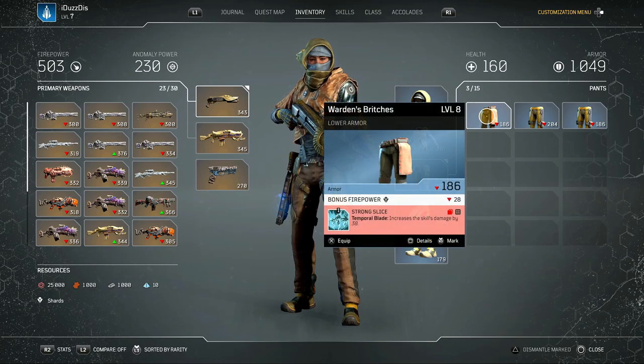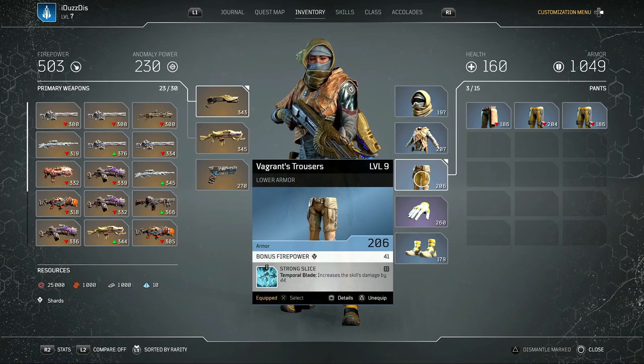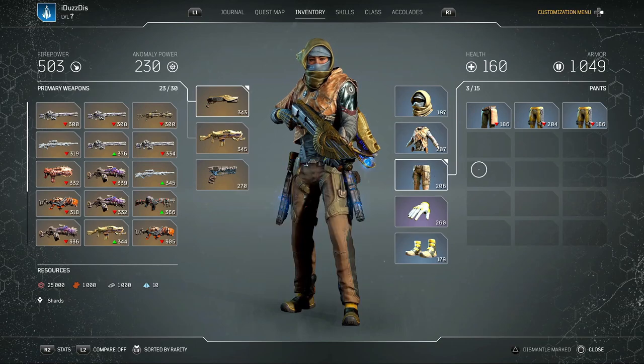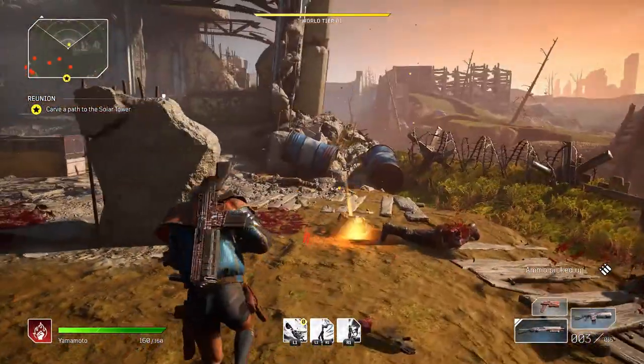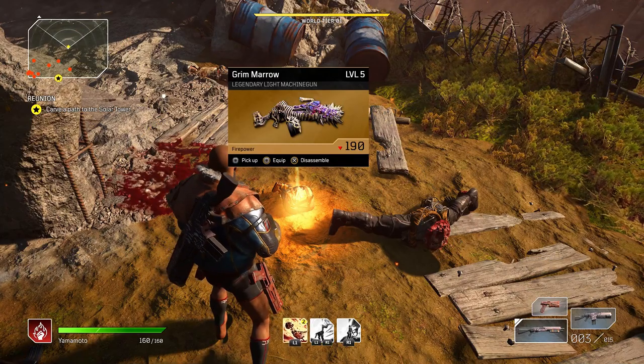Finally, number eight: some pieces of gear allow you to stack a certain mod for a skill and some don't. If you see a red background with little red boxes stacked on top of each other, this means that the mod does not stack and would be a waste of a slot. And that is all eight things you may not have known you could do in the game.